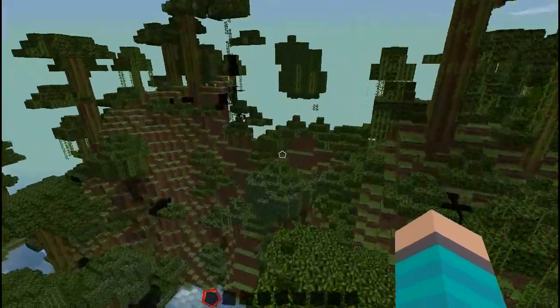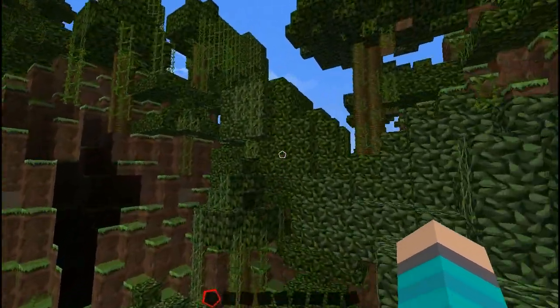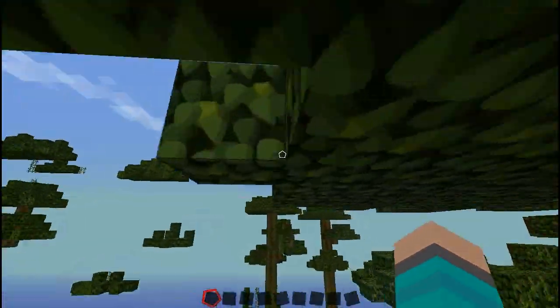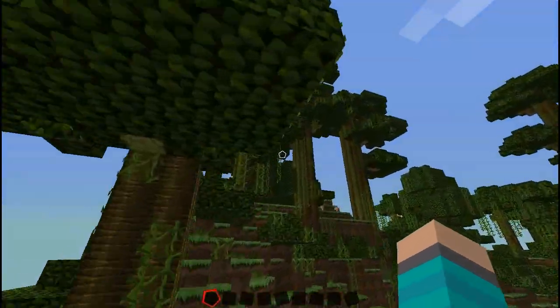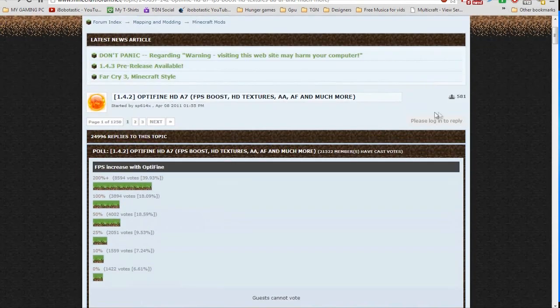Anyways, this will increase your game and hopefully it'll let you play faster. And now I'm going to go over how to install it, because you guys deserve to know how to install Optifine. So the first thing you want to do is go to the link in the description and it'll bring you to the Optifine website.